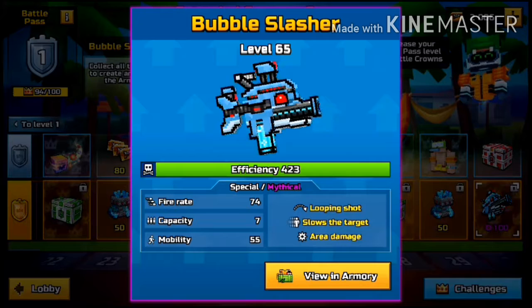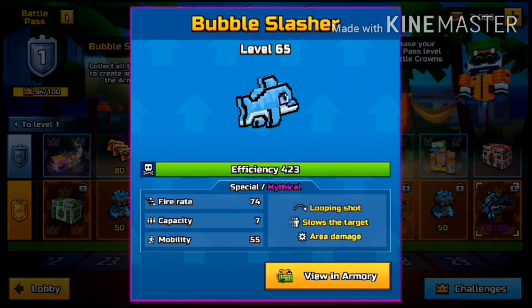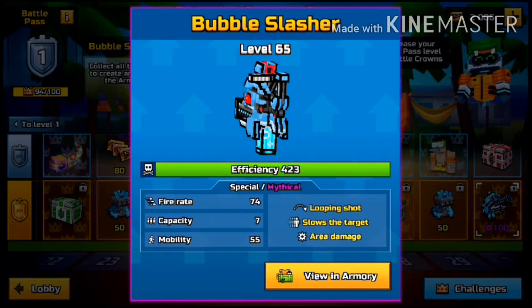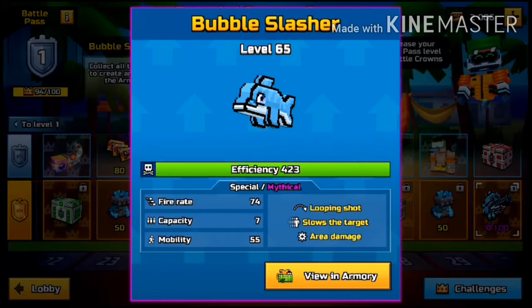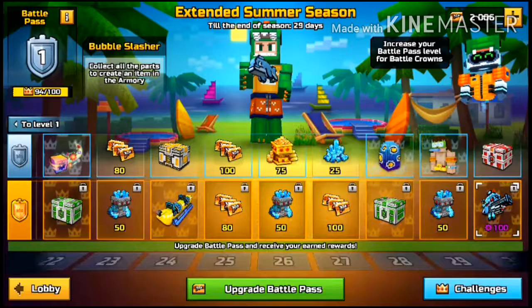And the last 100 parts for the Bubble Slasher, which is a special mythical looping shot that slows down the target. Area damage. Fire rate 74. Capacity 7. Mobility 55. That's the end weapon.